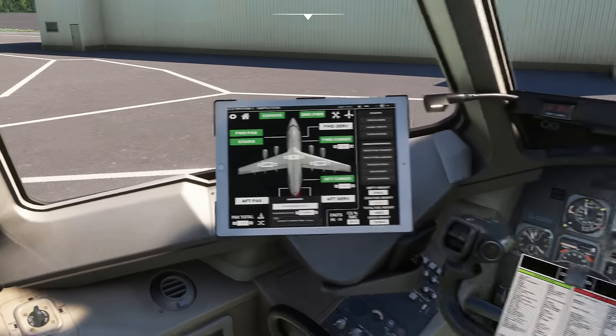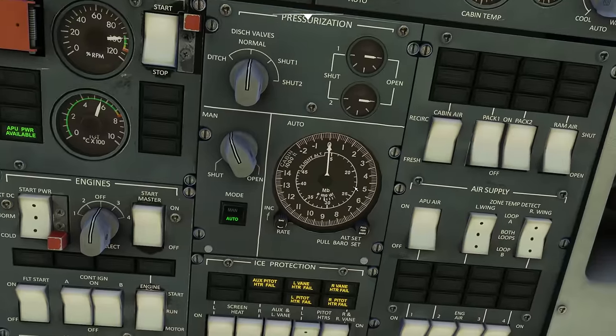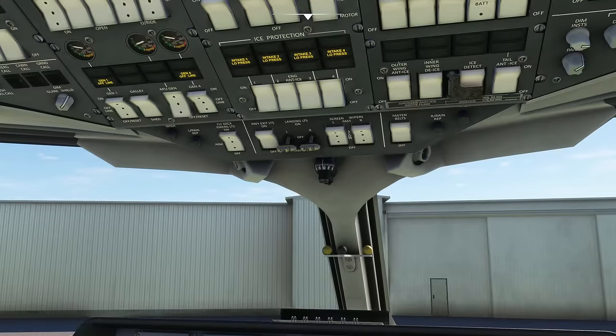Back to the tablet to check the OFP — cruising level 170. Setting pressurization up on the overhead panel. We're only going to 17,000 feet so cabin altitude should be low. I always struggle with this panel — I think setting it around 20,000 feet as the flight altitude means the cabin will be at roughly 1,500 feet, which is quite low. At 250 flight level you'd be at about 6,000 feet cabin altitude, which is about the maximum this airplane would go to.